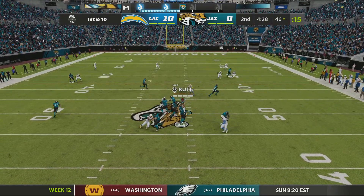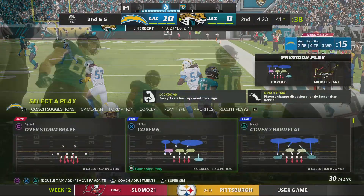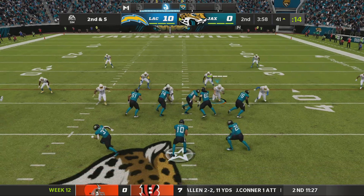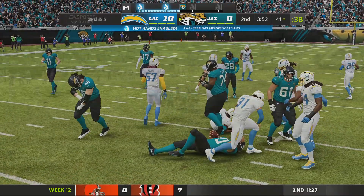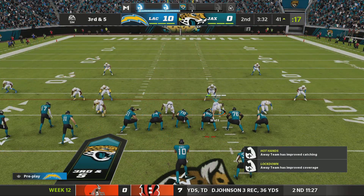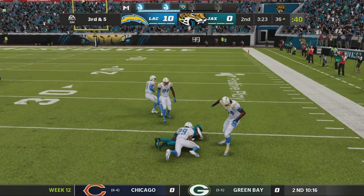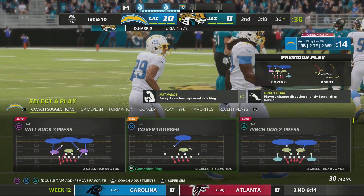On first down, it's Herbert. Open man right side is Shark — five yards on the catch, bringing up second down. They'll go option to the short side, stopped immediately for no gain, bringing up third down. Herbert swings it out wide to Harris, and he is going to have a Jags first down by about a yard as they find a way to convert on third and five.